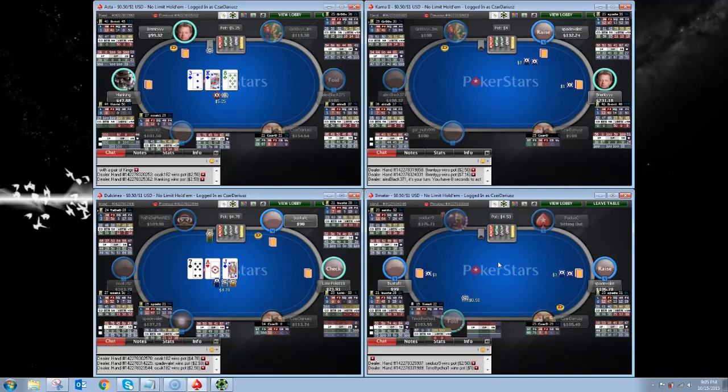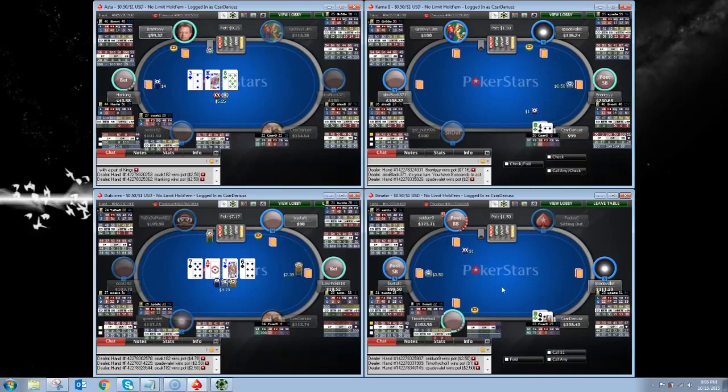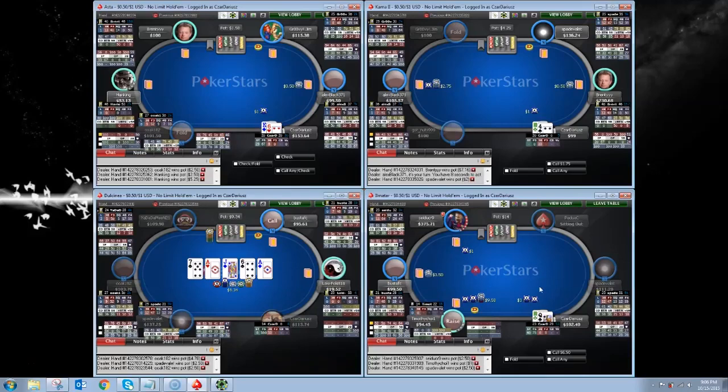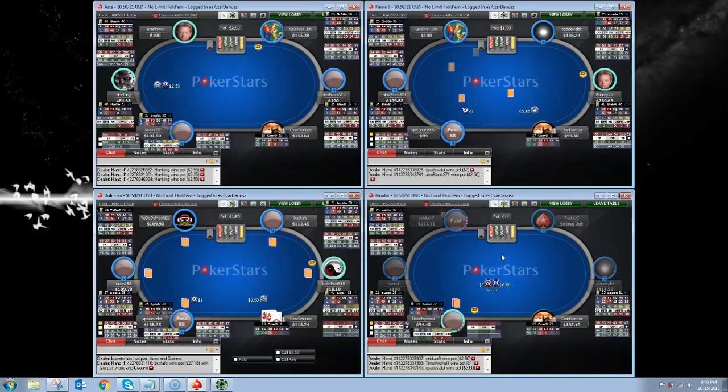As you guys can see I'm using a HUD while playing here. There's a lot of numbers on it. I'm not really going to get into too many specifics, but for general reference: to the left of a player's name we have their VPIP, to the right is their raise first in, and underneath we have stats like three-bet percentage and four-bet percentage. Hopefully I'll make reference to what stats I'm looking at as I play.